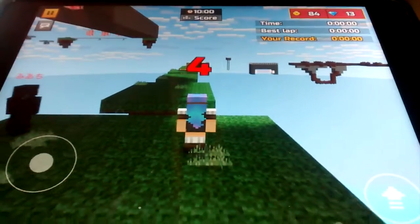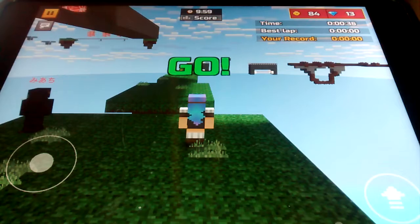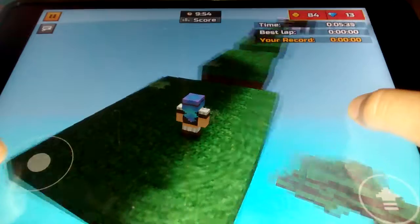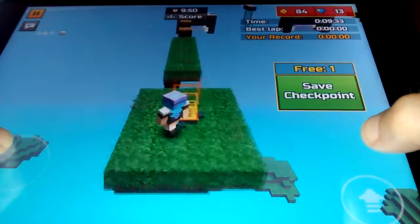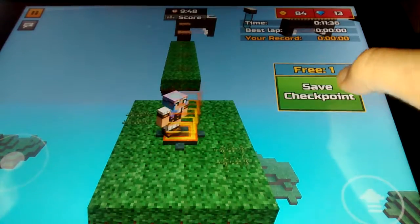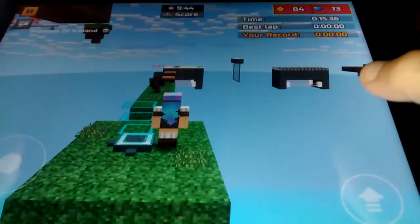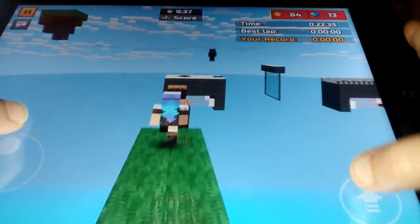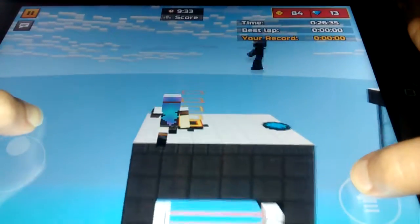Okay, let's go. This is the stage checkpoint. Oh, that's embarrassing. Oh, that's embarrassing again — I'm so bad at this game. There we go. You jump like this and it's hard.